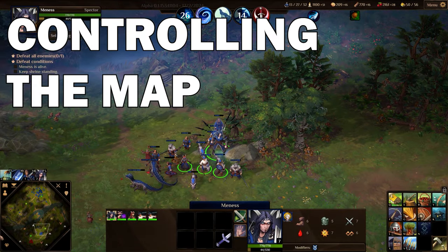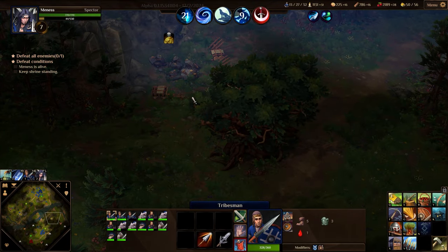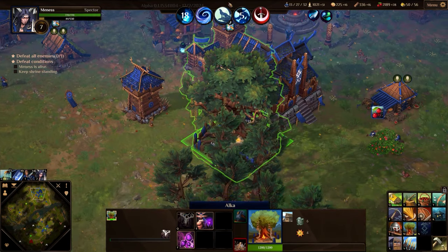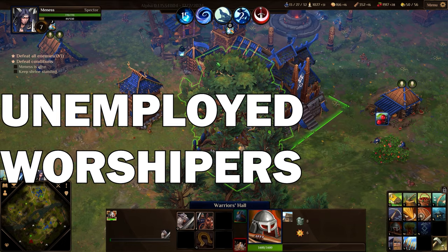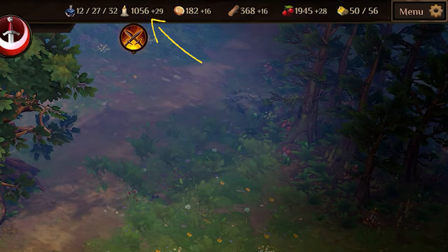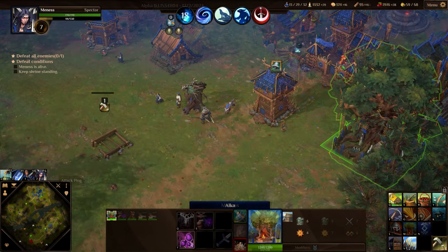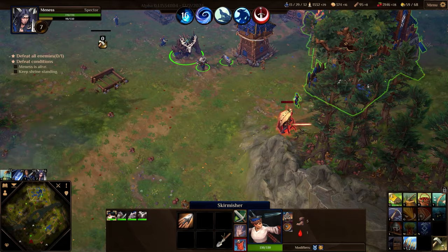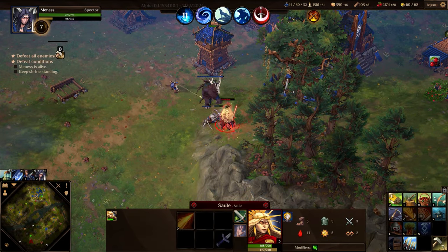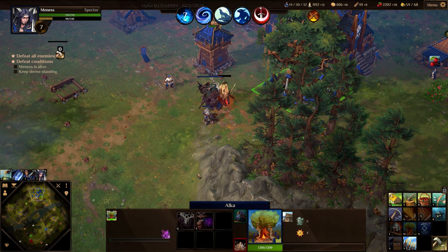Taking over enemy resource points on their side of the map is the final step in preparations to attacking their base proper and attempting to destroy their Shrine HQ. At this point I was having a lot of unemployed worshipers at my own shrine, resulting in quite a considerable overhead of fate. Starving the enemy of resources also meant he started attacking my base with fewer and fewer units, almost just the lone hero. At last you can watch the Leshy in action as it defends my own base supported by a few other units and the watchtower.